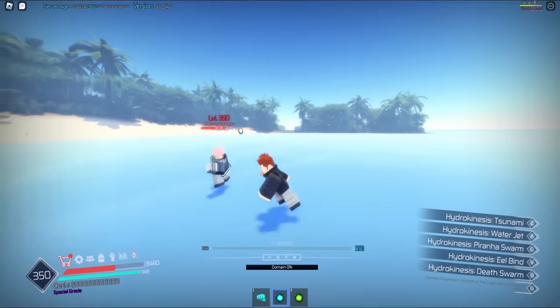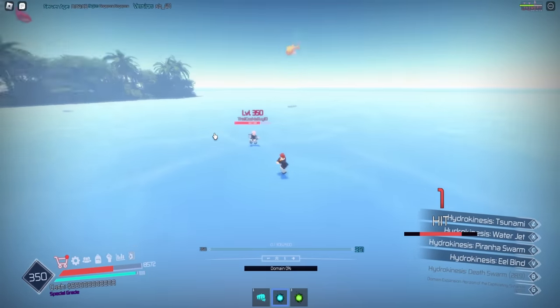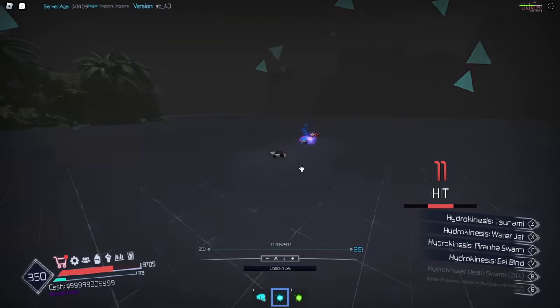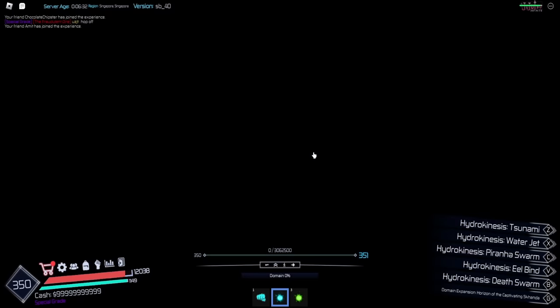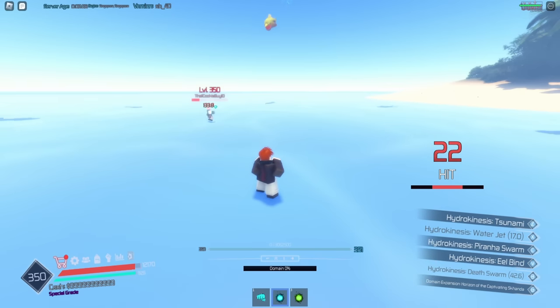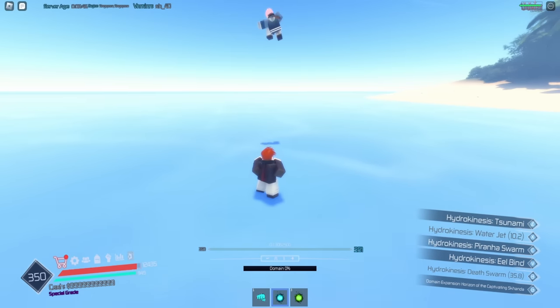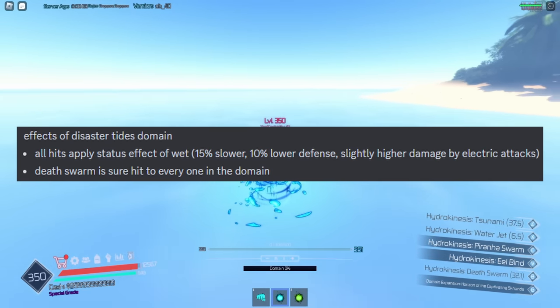That looks cool — look at this map. Death swarm — does this get buffed? Yeah, this is definitely buffed. I'm gonna try this one more time to see if the moves get buffed — water jet is the same, death swarm has way more fish now. You can still block them so it's not overpowered, and I'm pretty sure this is also supposed to slow them down and give them the water debuff.